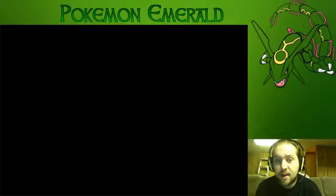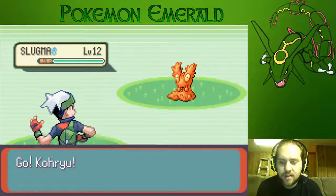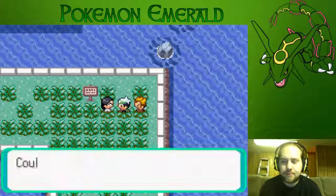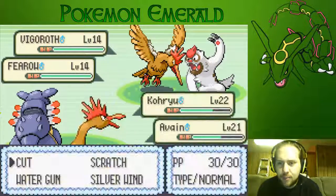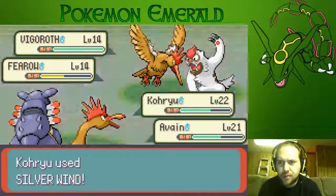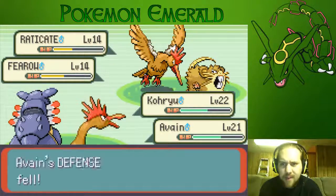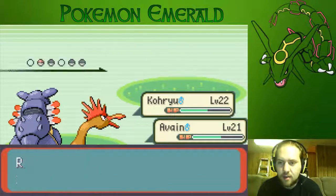Got another double battle. We already got an encounter in Route 110 so whatever this is doesn't count. Slugma is on this route — I did see a Slugma while we were grinding. Let's speed this up and get a couple battles out of the way — Hyper Fang went for Armaldo, biggest mistake in your Pokemon career.